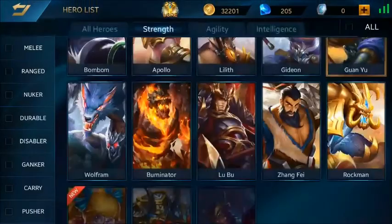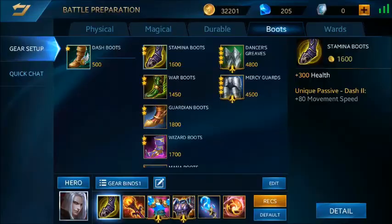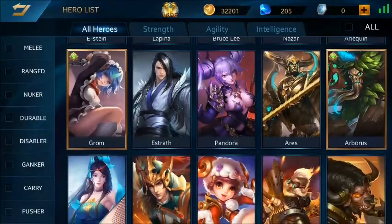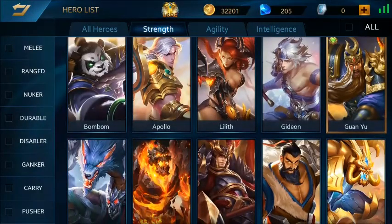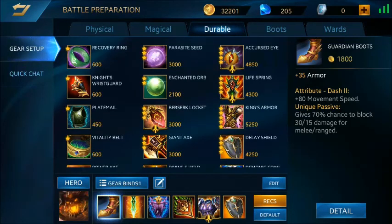Now I'll show you the gear or battle setup I use. For the first item: Guardian Boots. For a tank, you usually use Guardian Boots because it adds 35 armor.